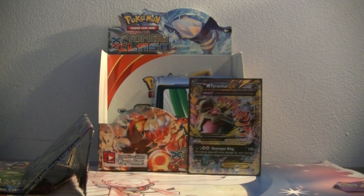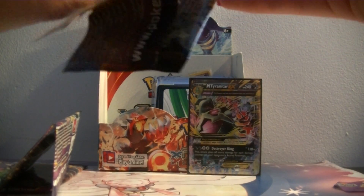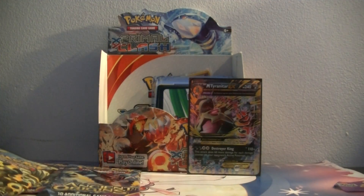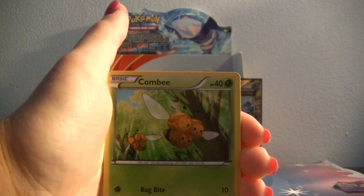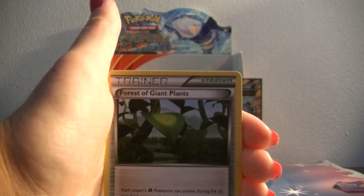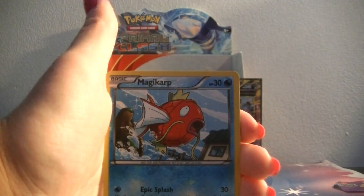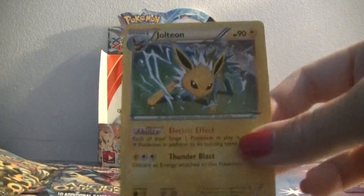And our next pack is the Hoopa Unbound — I'm not really sure what it's supposed to be called. And inside we have a Shiny Groudon pack. We have a Baltoy, Malamar, and I know I didn't have that card so that's good. Combee, Golett, Cottonee, Gloom, Forest of Giant Plants, Vespiquen, a Reverse Magikarp, and a Jolteon Holo. Awesome — I didn't have that one either. That's a really pretty card. I saw it at the pre-release and I really liked it and I wanted it, and now I have it. That's awesome.